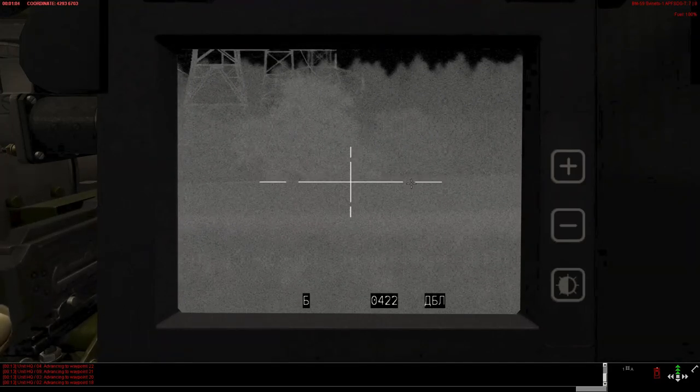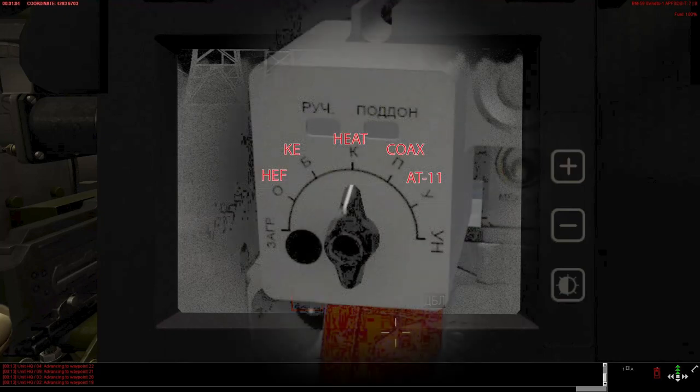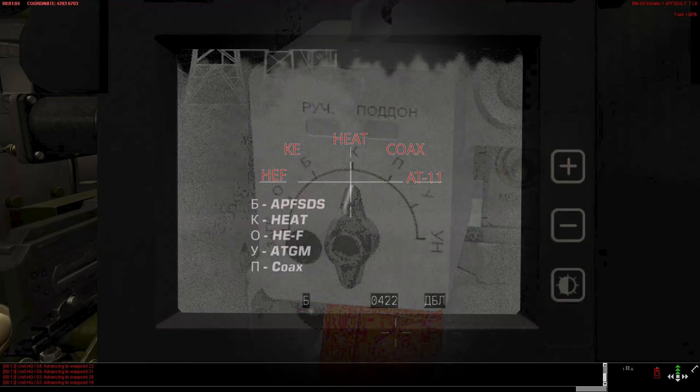Note that the Cyrillic symbols used here are the same as shown in the different gunner sights. To help remember this, we provide an English translation on screen.